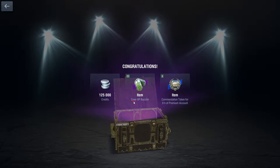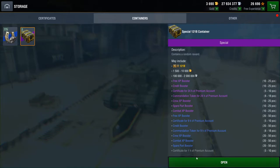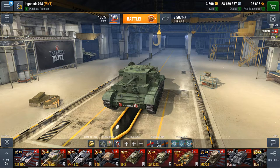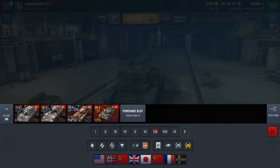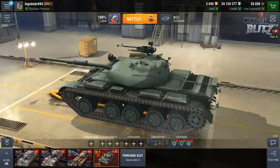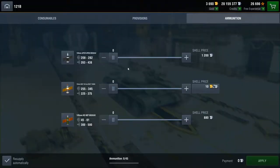Now this is just as I see my money disappear in front of my eyes. But it's mine to do with how I wish. So let's look at it in the garage. There it is — the 121B. This is rather exciting.